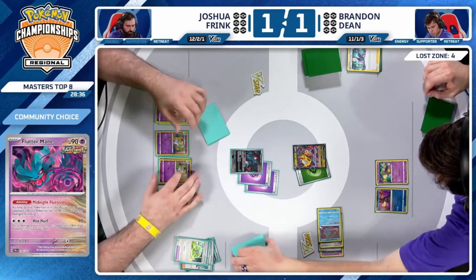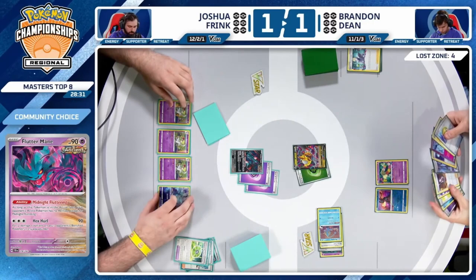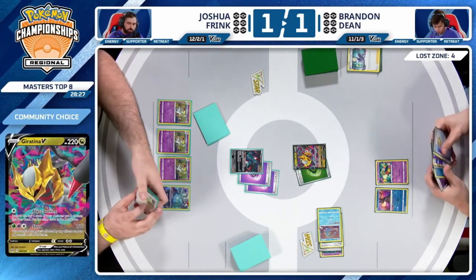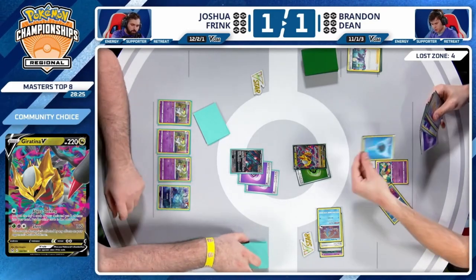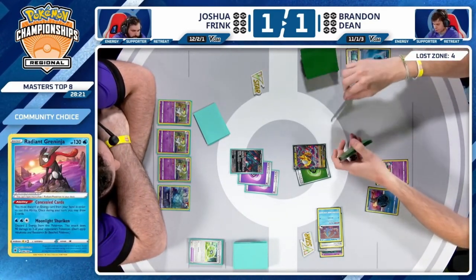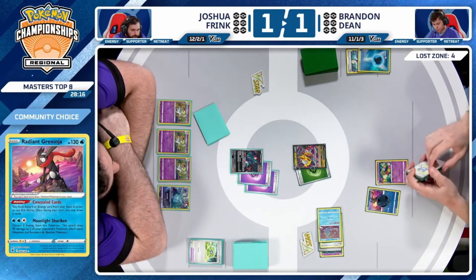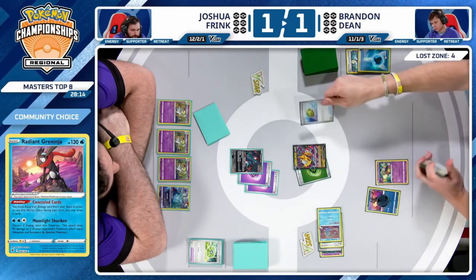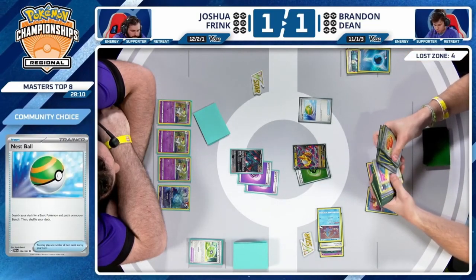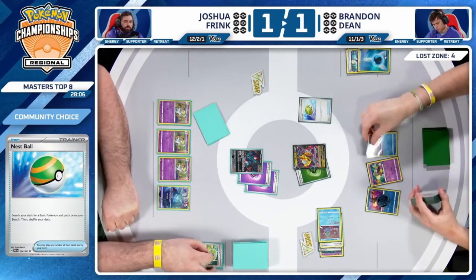With two energy on Flutter Mane, just one more and they'll be able to start taking knockouts on Comfey or get damage rolling on Giratina V. Brandon finds a Nest Ball. The plan changes — Water Energy isn't great anymore, throw that away with Concealed Cards. Looking more along the lines of Shred into Flutter Mane, or using Boss's Orders or Prime Catcher to promote a Curlia and take a knockout with Cramorant.